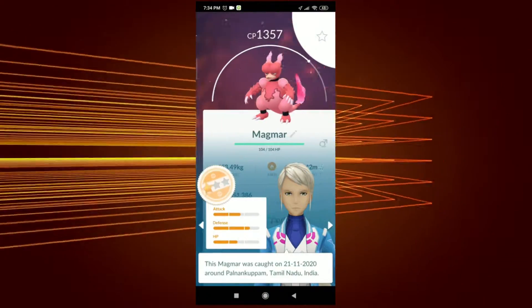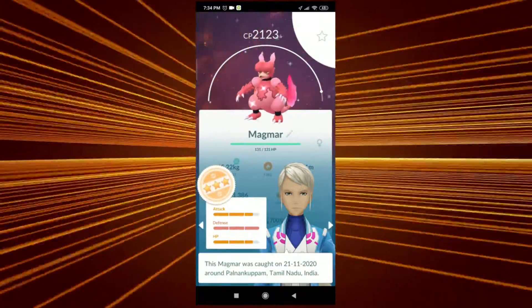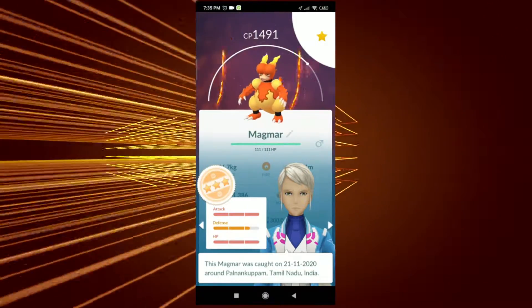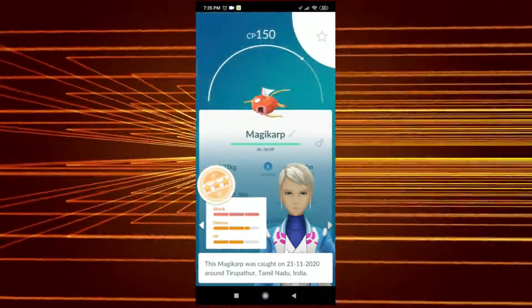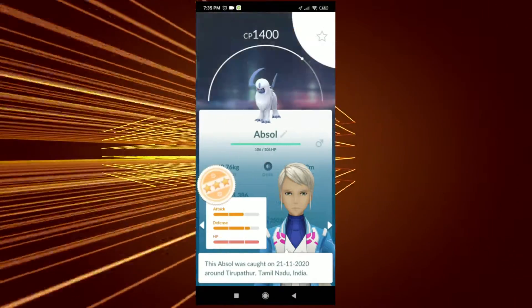Those are the fast ones. I got 10 shinies in total for the Magmar Community Day. This one looks nice — it's got proper IVs. Even though Magmar has a maximum CP of around 2300 for Magmortar, which is kind of low, the 100% hundo is still worth having.